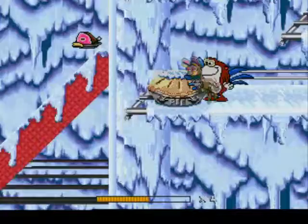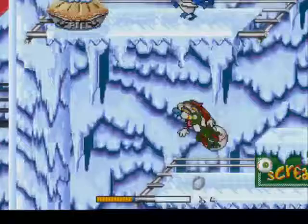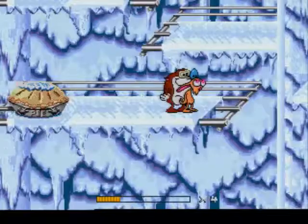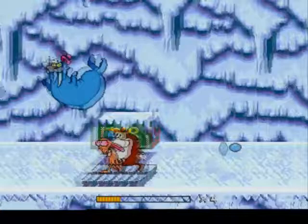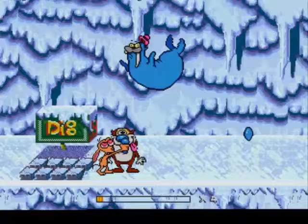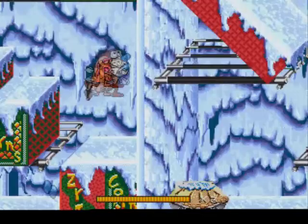Can't even get up there. What are we supposed to do at this point? Do we have to kill this thing before we can advance? It's not making any contact with anything. I honestly haven't got any idea what we're supposed to do. Let's go up and do this part all over again.